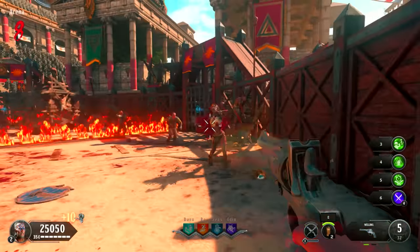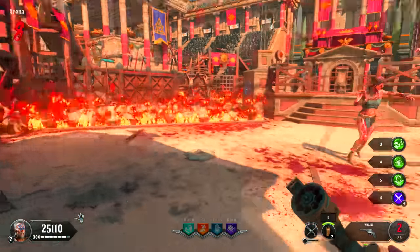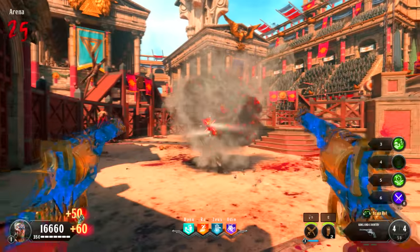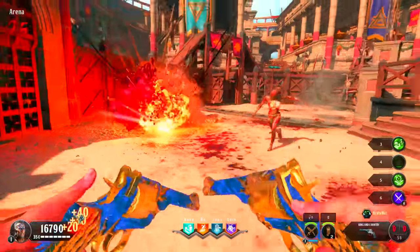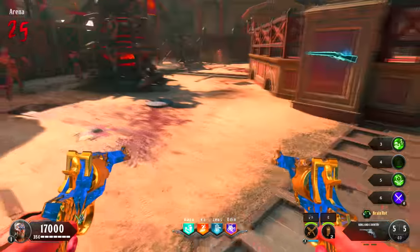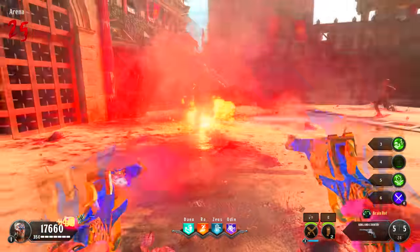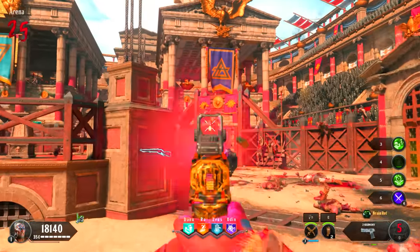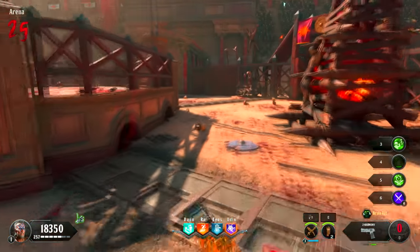It wouldn't be a zombies game without a form of Mustang and Sally — in Black Ops 4 that comes from the Welling. It's one of the starting pistols, and once Pack-a-Punched it becomes the King and Country. It will have more ammo than Mustang and Sally. The Welling is a pretty solid weapon — even without anything to negate explosive damage, the explosive radius isn't really that bad against you. I would definitely see myself using King and Country a lot more than Death and Taxes or Meatwagon from Black Ops 3.